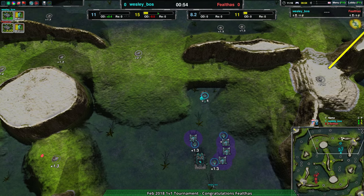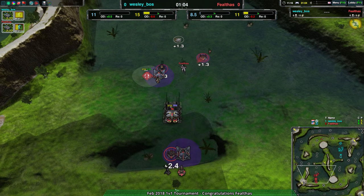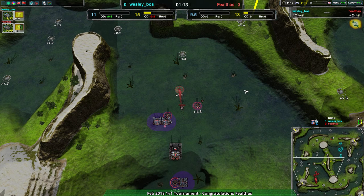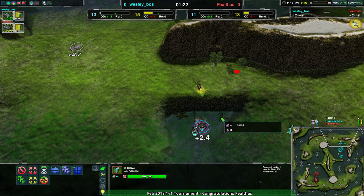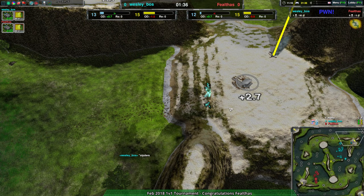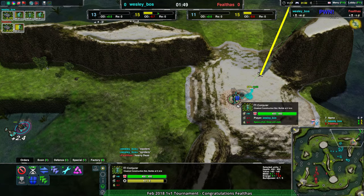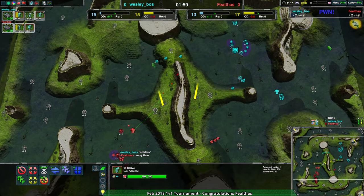I do expect we might see some Facs later on, but at this point everyone's on glaives. Wesley setting up for defense on their glaives and on the 2.4 mechs, while Faelthas is relying much more on static defense. This is something I noticed Wesley Boss doing during the tournament: circle guard. We don't see a lot of circle guard used. Wes is one of the first players I've seen use it regularly, which is pretty cool because it's not really well-known — you have to click the guard button and draw a circle around the thing you want to guard.